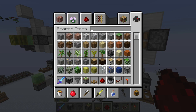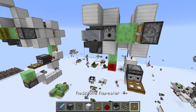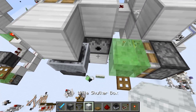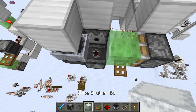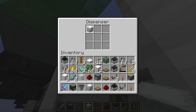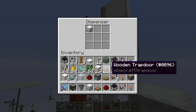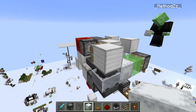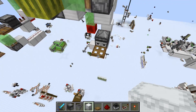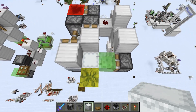Now put shulker boxes in — grab white ones, whatever you want to use. Put one right here on a block, put one in the dispenser — wait, it needs to be a dropper — and put the last one right there, which is already in. Then you have this rotation.